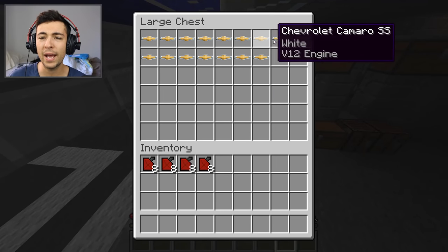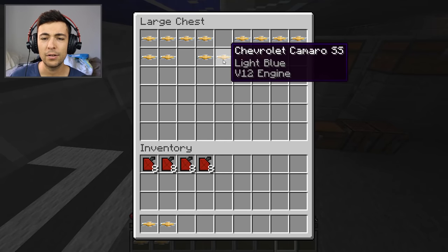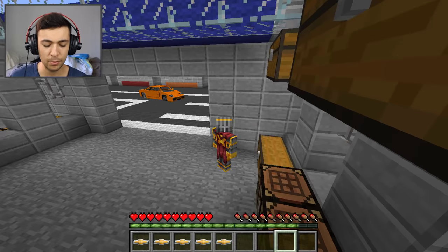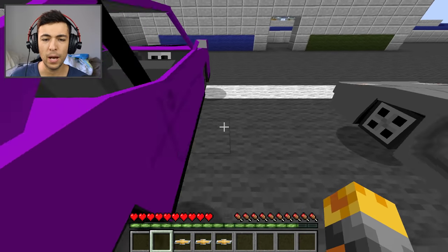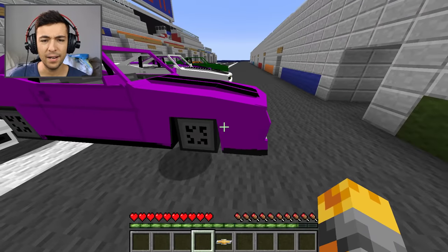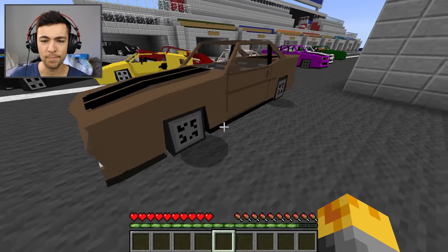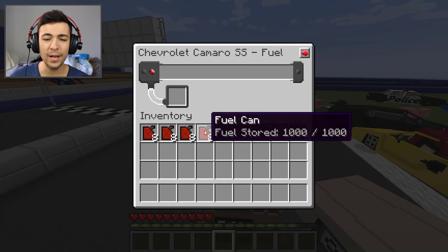So next we have the Chevrolet Camaro S5 in all different colors again. Let's get out the green one, the purple one, the white one, the magenta one, and the brown one. So we have the Camaro S5 — the green, purple, white, and brown ones. I didn't realize I took out two of the same cars. Look at these cars — they seem pretty big.